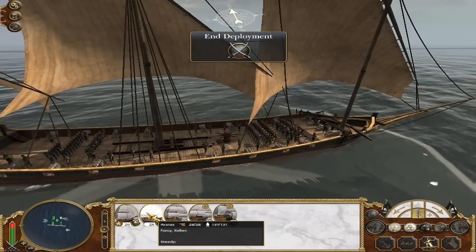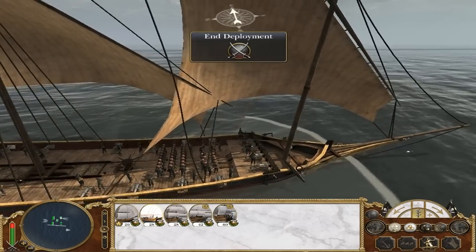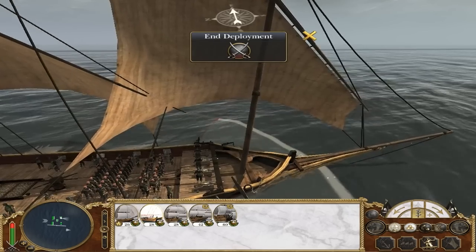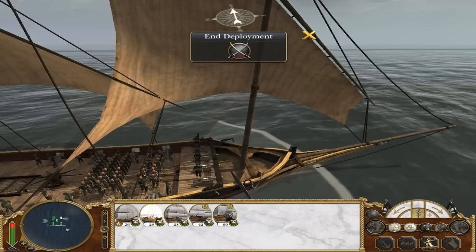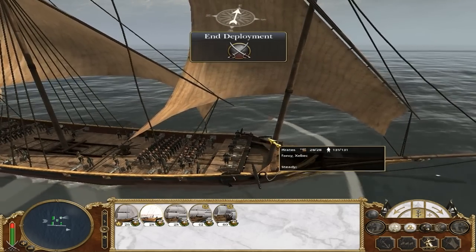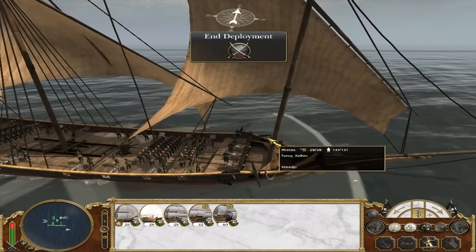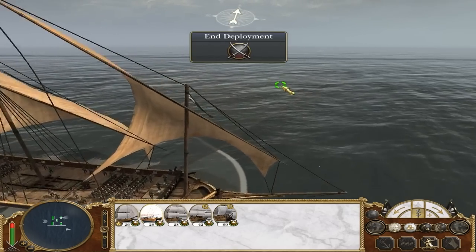Now this one is a crafty one. This is a Zabek. This is one that the Mughals, the Marathas, the Mysoreans, the Persians - people like that - would have ships like this. Latin rigged, these sort of ships.